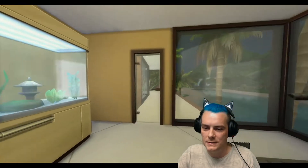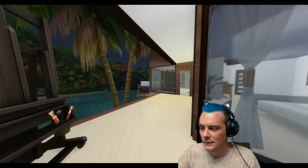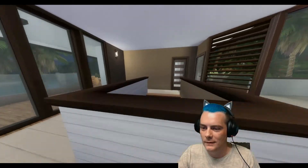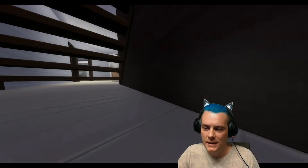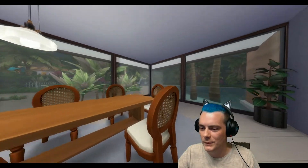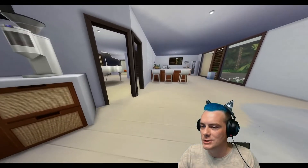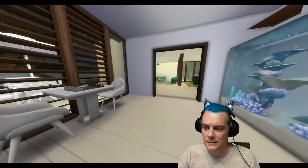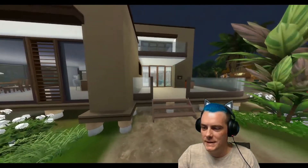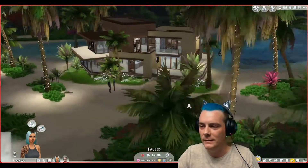Beautiful house, beautiful view — I love that view, gorgeous. Another bedroom there, let's go downstairs to the main area. Zoom zoom zoom, look at that view from the dining room, that's what I want to see. And there's the kitchen, so it's very updated. That's their house, very quick tour, but they will be coming in and out of the let's play.